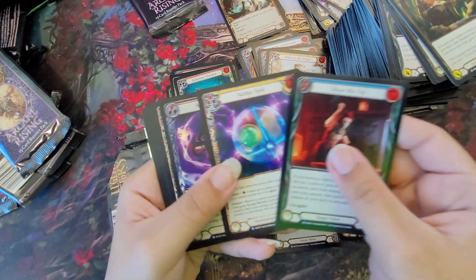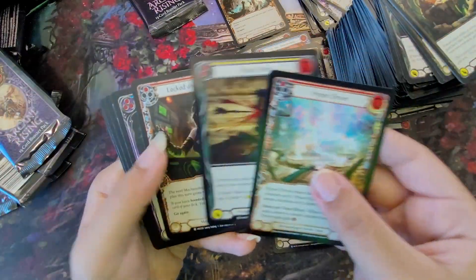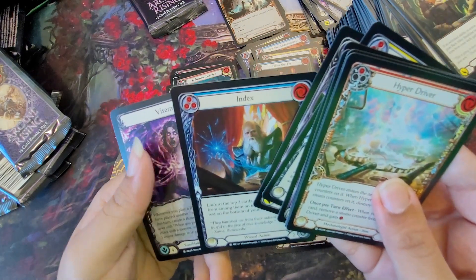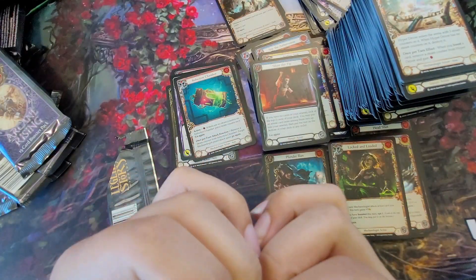I think my favorite foiling process ever that I've seen is probably Yu-Gi-Oh's Ghost Rare. And I also really like Yu-Gi-Oh's Ultimate Rares. And similarly, Pokemon's full art cards. Foil rare here.